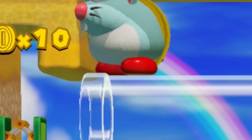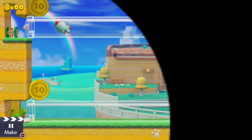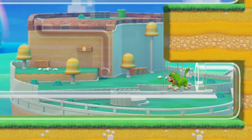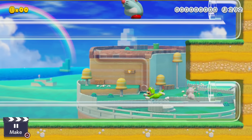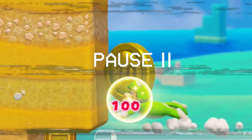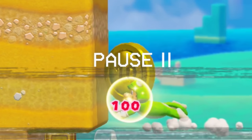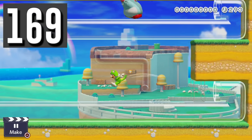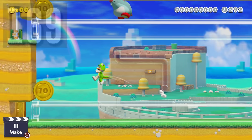Captain Skipsqueak challenges Luigi to a race. Luigi's given a cat power-up but has a slight disadvantage with blinking blocks slowing him down. Captain Skipsqueak beats him every time. Luigi can alternate between cat diving and long jumping to get a slight speed boost and beat Captain Skipsqueak.